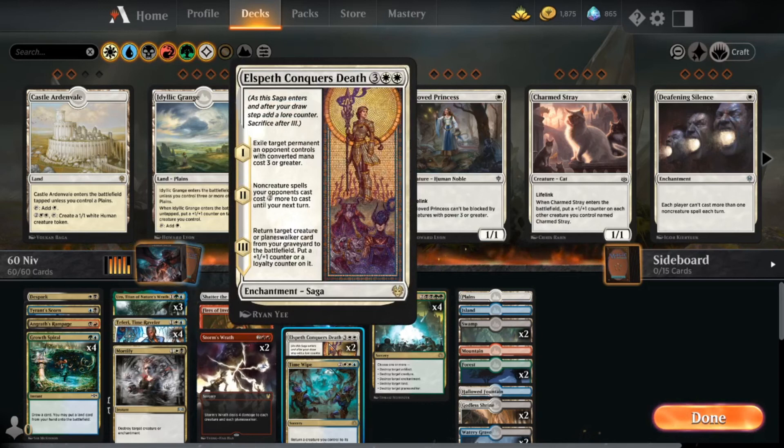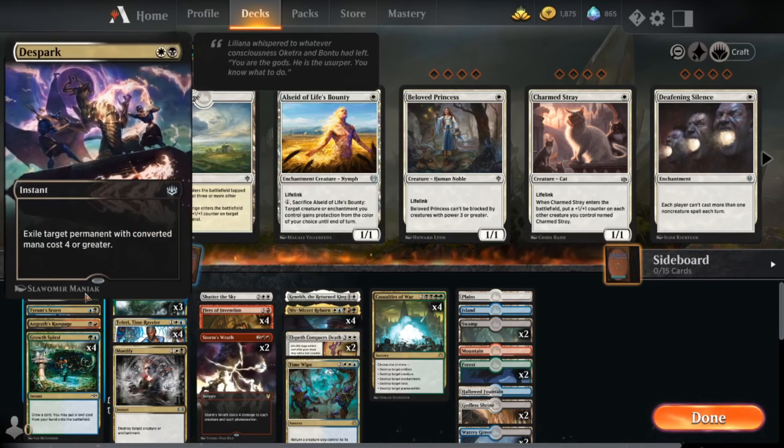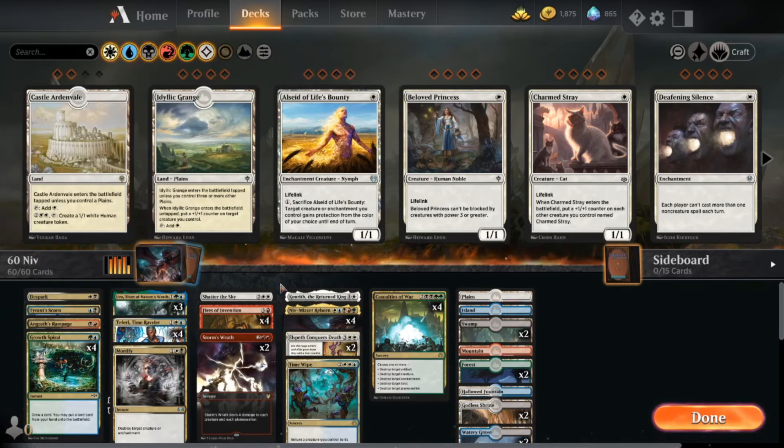Elspeth Conquers Death is actually pretty crucial. Although it doesn't have a color combination, it is just such a powerful card. In the video you watched of me playing that game, we're able to Elspeth Conquers Death our opponent's Elspeth Conquers Death. It's just such a good card — it's not something I would drop from this list. It is a five-mana exile and then get something back. Maybe you want to find something cheaper to replace it — maybe run two and then find something more like D-Sparks or something like that to kind of fill out this lower end of multicolored things.